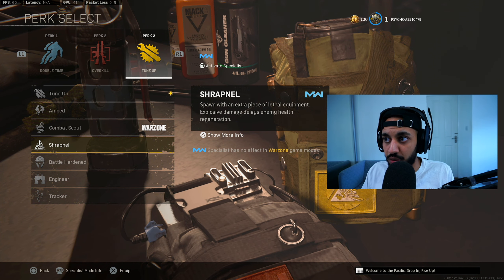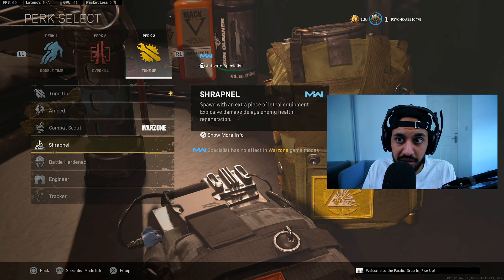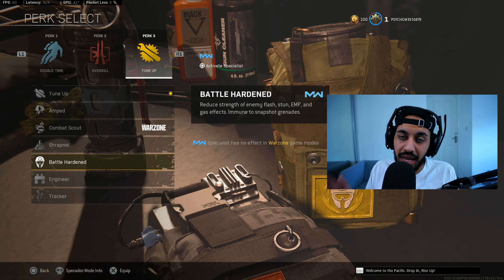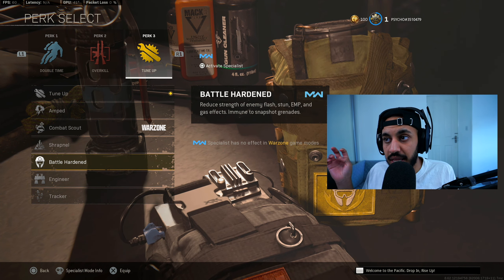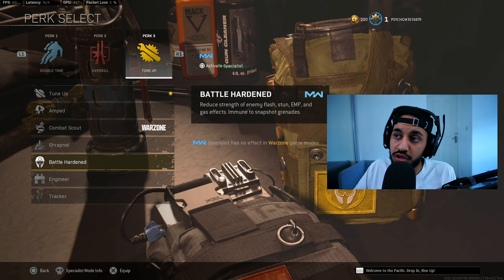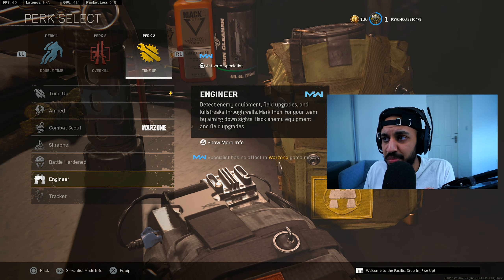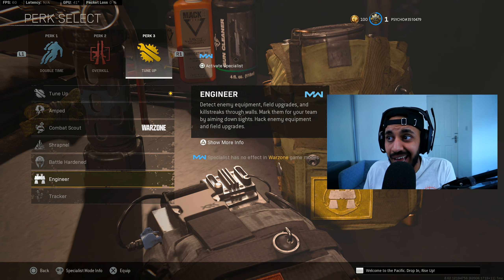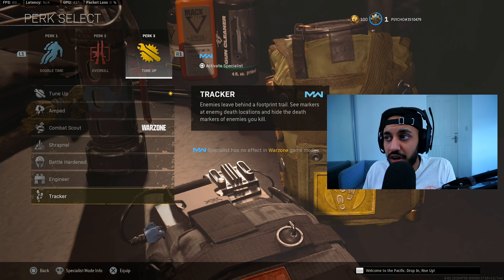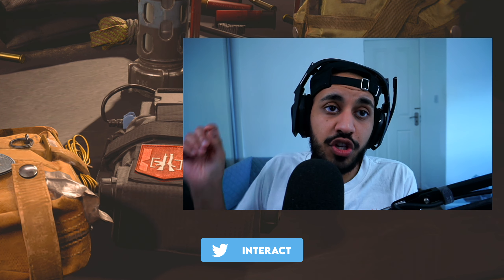Shrapnel is completely pointless — spawning in with an extra piece of lethal equipment does nothing since you already get two pieces of lethal and tactical equipment in Warzone. Battle Hardened is now definitely a top three Perk 3 choice, with 80% resistance to stuns and flashes. This can save you in gunfights where an enemy flashes you from a distance and the effects are about to wear off. Engineer is a niche option for hacking enemy equipment, but claymores and proximity mines aren't commonly used. Tracker is interesting but only valuable in a very narrow set of circumstances.